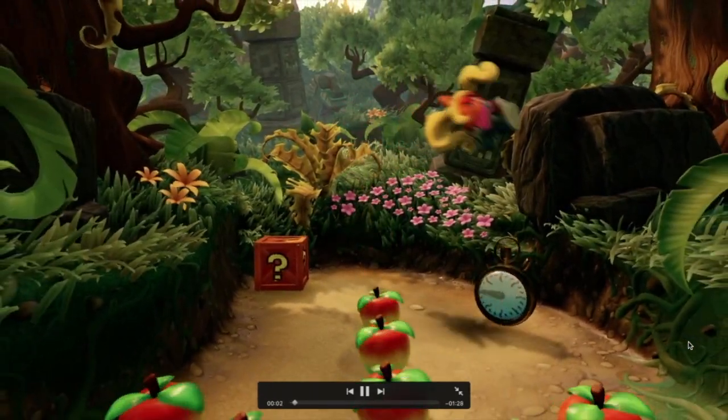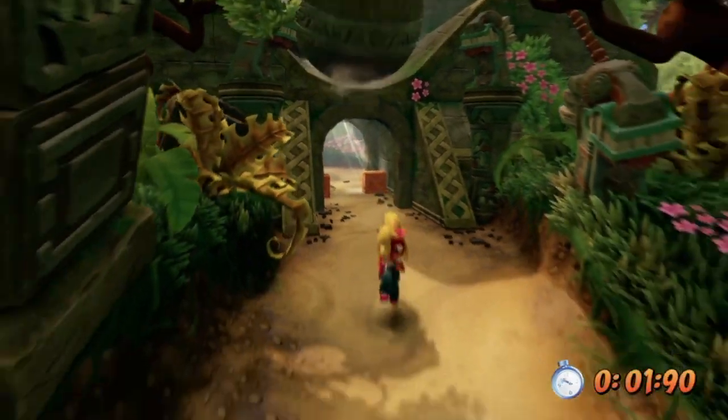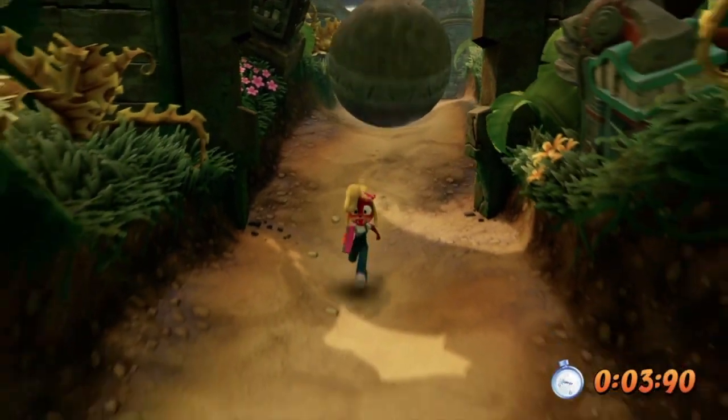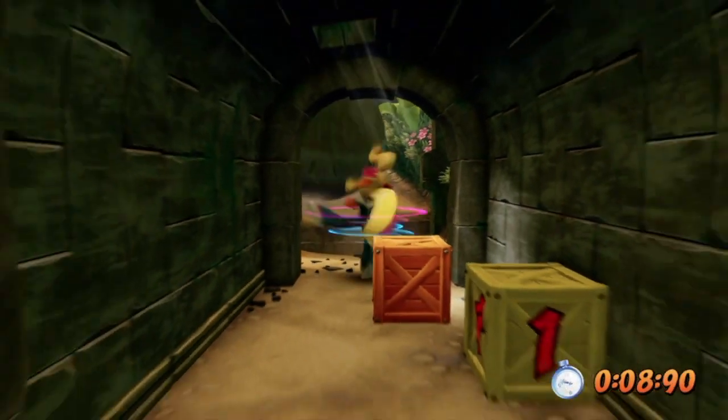Hello everyone and welcome to Sunburned Albino's Platinum Relic Tutorials. We're here in Boulders, the level Boulders from Crash 1. This is the fourth level. I love how Coco's eyes just pop as soon as the boulder starts coming.